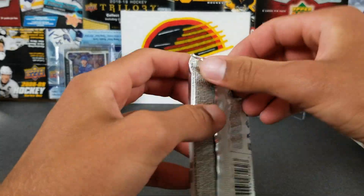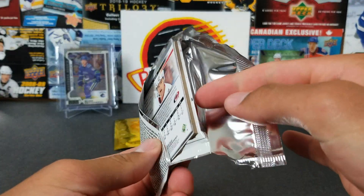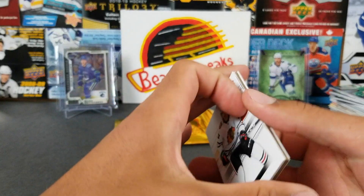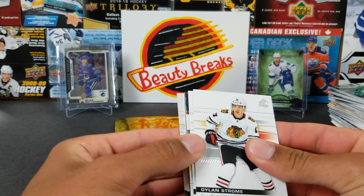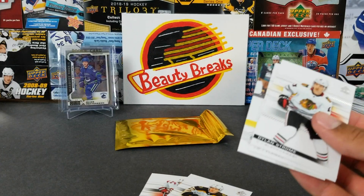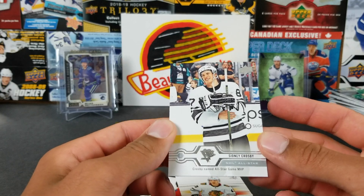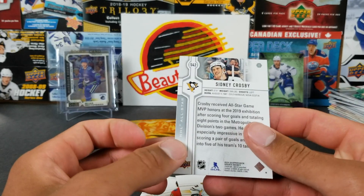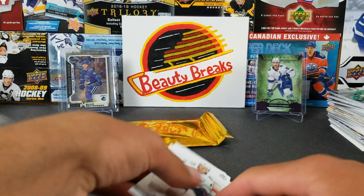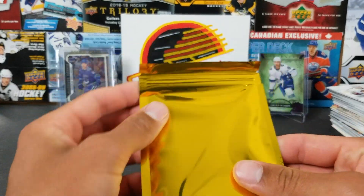One more pack — 19/20 SPA. We got a filler card. Could be snagging an auto — doesn't mean there's no auto. It's a Sidney Crosby All-Star Game MVP update. At least it was a Sid!